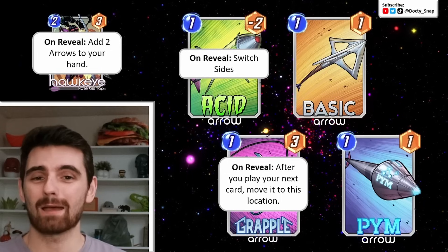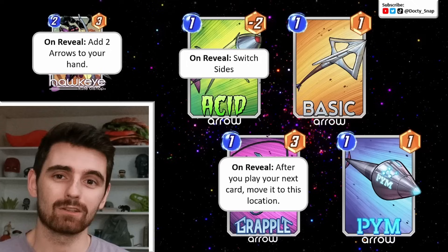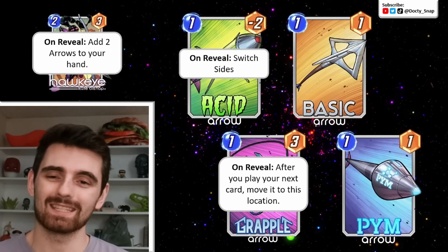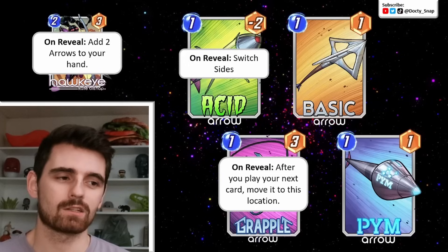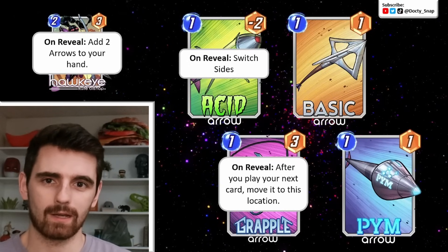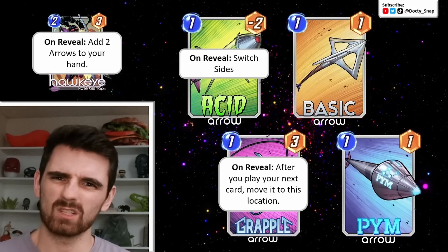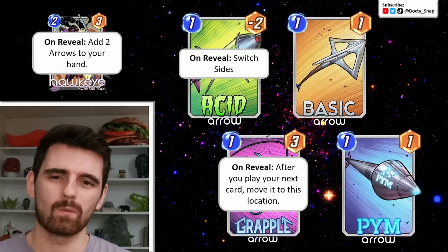Then we've got the Grapple Arrow, which is 3 power. On reveal, after you play your next card, move it to this location. So you play your Grapple Arrow first at whatever location, and the next card you play is going to move over to the Grapple Arrow. Nice move synergy, but kind of hard to plan for. It is the only arrow that synergizes with move at all.